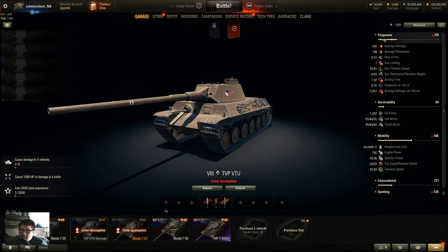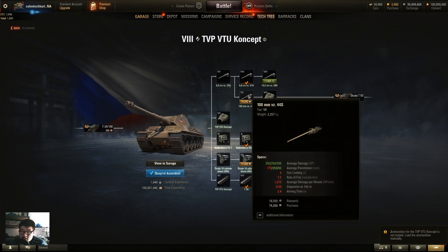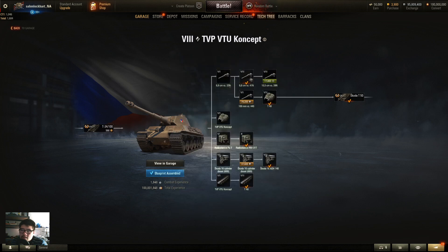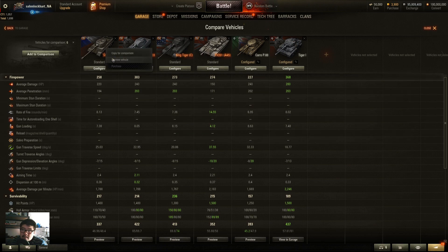The 105mm and 100mm gun options are wonky — the 100mm is the same gun as on the tier 7 T-34-100. You'll mostly use the 88mm based on DPM, gun handling, and consistency. Might as well play the Indian Panzer for the penetration, because low pen is a big downside for this vehicle unless you're shooting all gold shells.